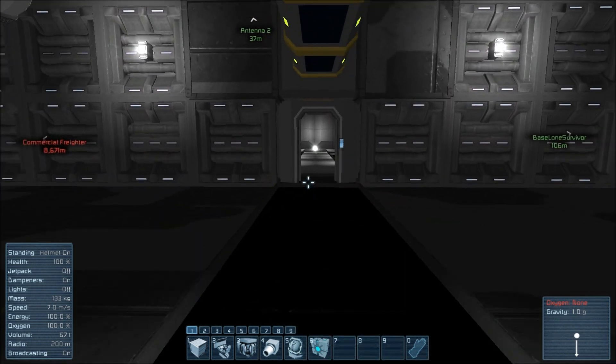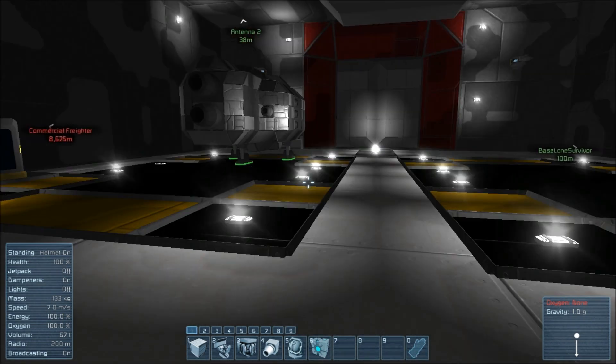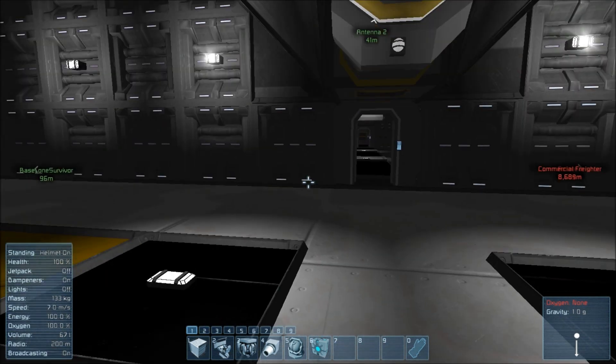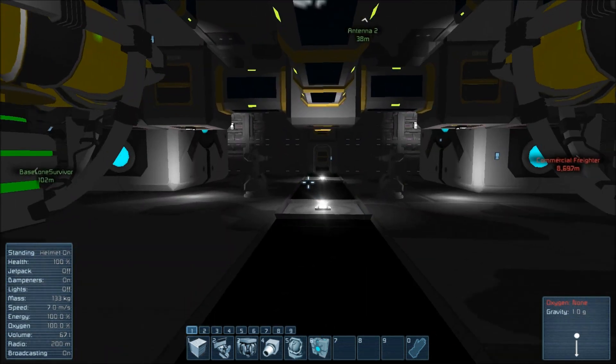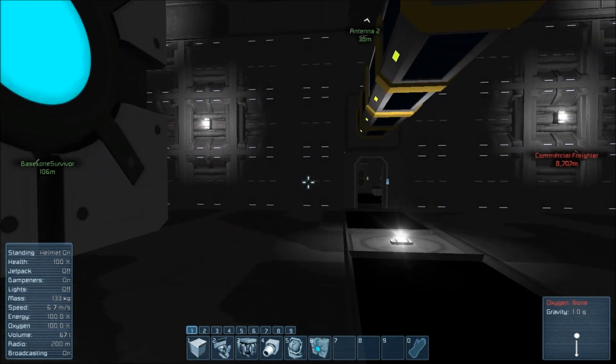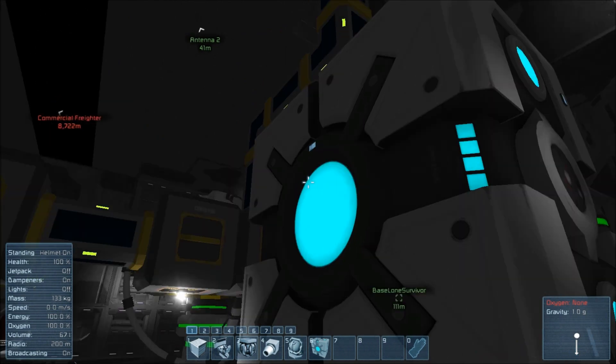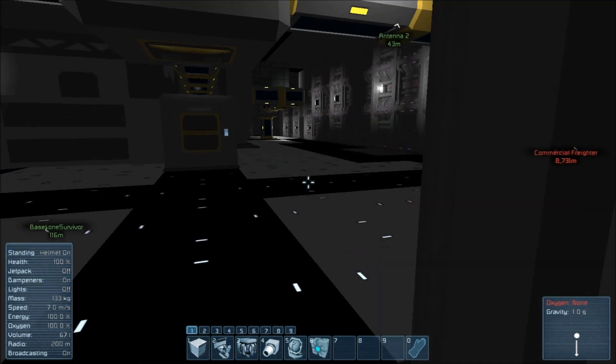Let me double check that fighter to make sure that it is indeed locked down in place — and it is, excellent. So that's the final check. Preparations are ready. The jump drives are showing as blue, which is how you know they are fully charged and ready to go.